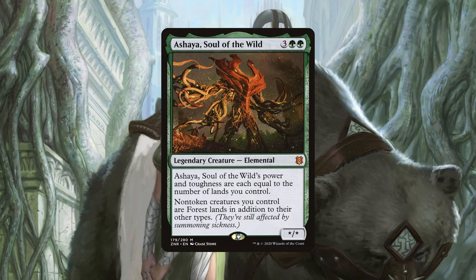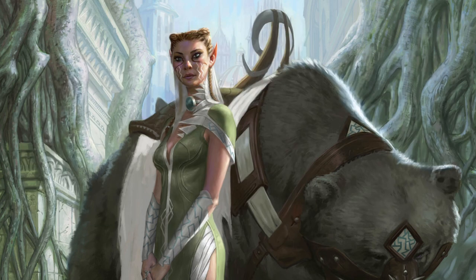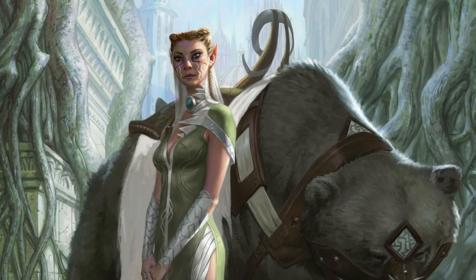Aesi, Soul of the Wild, has power and toughness based on the number of lands we control. But it also has another static ability that says non-token creatures we control are forest lands in addition to their other types. So Aesi essentially turns all our creatures into mana dorks, and by their nature of being lands in addition to their other types, they avoid non-land removal such as Cyclonic Rift. She also combos to create infinite mana with Quirion Ranger and a mana dork that taps for at least two mana. The combo works like this: we activate Quirion Ranger's ability to target the dork after it's tapped and return the Ranger to our hand, because it's a forest thanks to Aesi. Then using one of the mana, we recast Quirion Ranger and then repeat, netting us one mana each cycle. At the very least, Aesi tends to become quite large and can make great use of cards that care about a creature's power, like Ram Through, Return of the Wildspeaker, and Selvala, Heart of the Wilds.